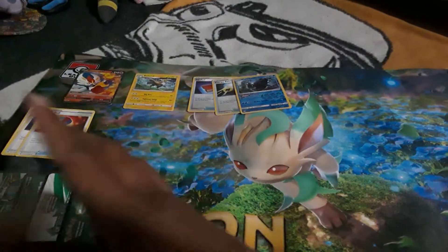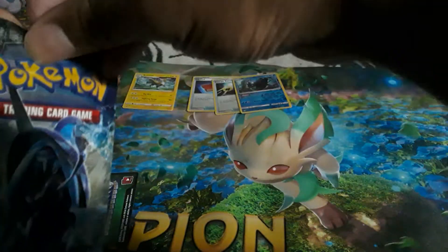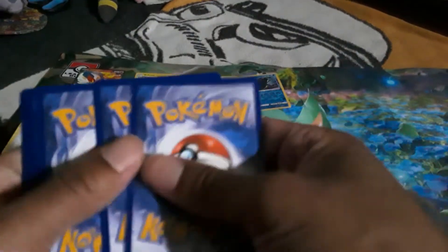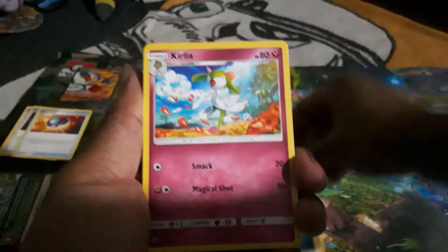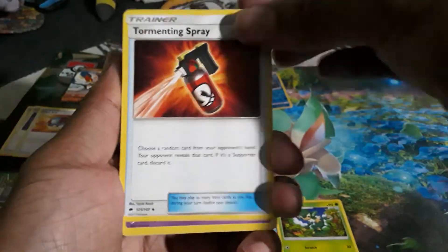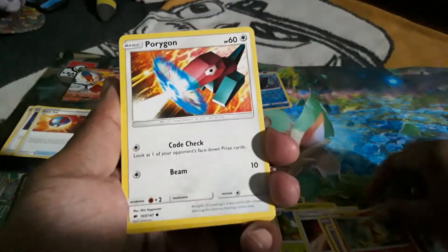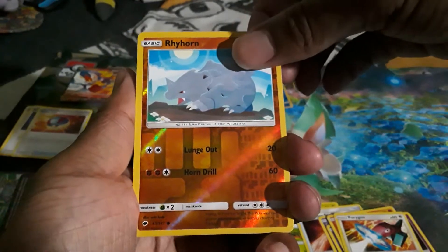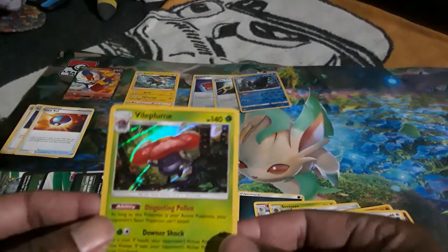Alright, two more packs - can Scorbunny pull through and finally get us our first Pokémon V besides the promo? We got another white coat - it better not be a holo. But it's another holo - these holos keep tricking us. We got dark energy, Kirlia, Simisage - they actually reprinted this card, why? Dustox, Haunter, Espurr, Morpeko, Charmander, Porygon.